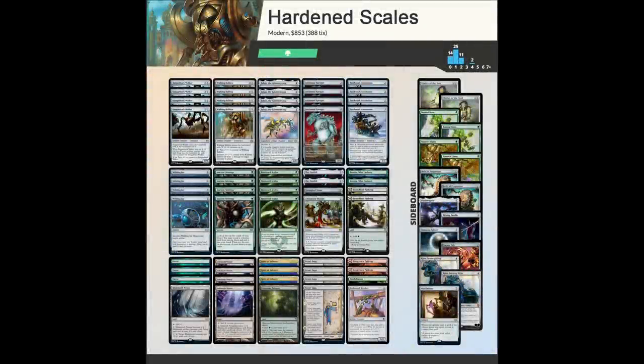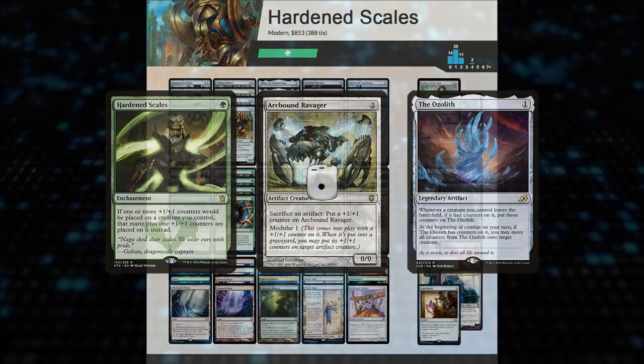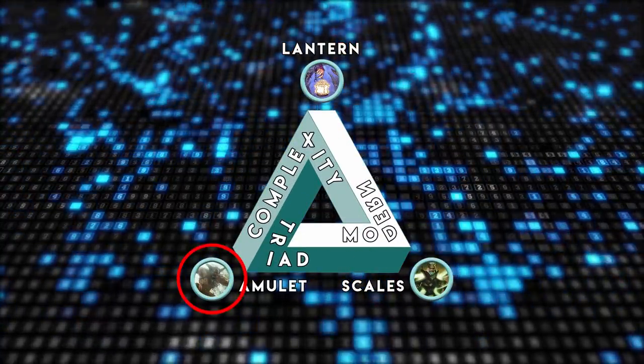Hardened Scales is an aggro combo deck that looks to win quickly by loading up creatures with plus one counters using Scales, Arcbound Ravager, and/or the Ozolith. It forms one-third of Modern's complexity triad comprised of itself, Amulet Titan, and Lantern.